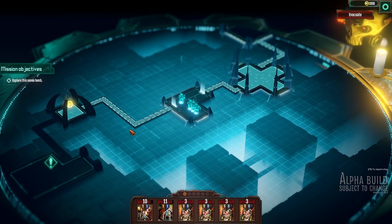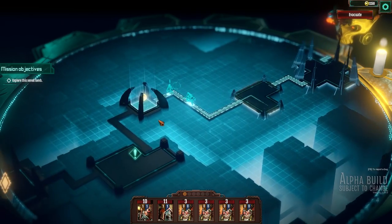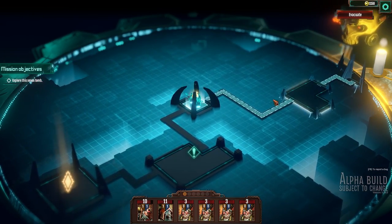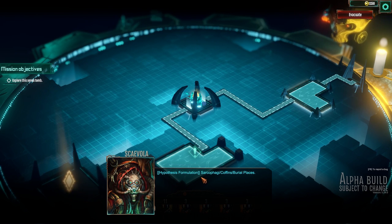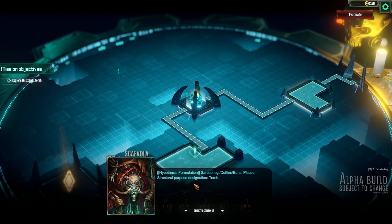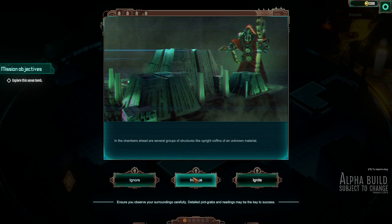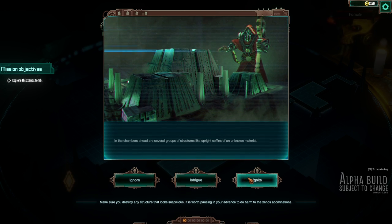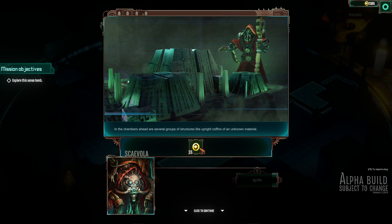Keep in mind the health of your cohorts — this will define the risks you can take going forward. You can see here their health remains as that. So let's head forward — looks like we've got something in here. What have we got? Coffins — burial place, structural purpose, destination: tomb. In the chambers ahead are several groups of structures — coffins of unknown material. Ensure you assess your surroundings carefully — detailed readings may be key to success. Make sure to destroy, ignore — let's go intrigue, get some goodies. They're waking up — wonderful.